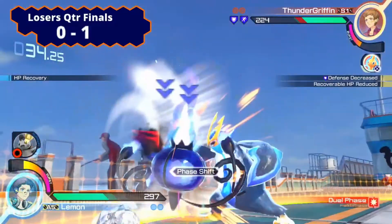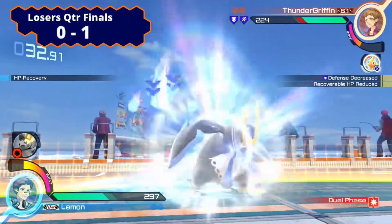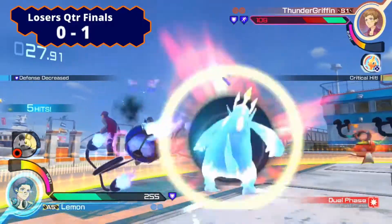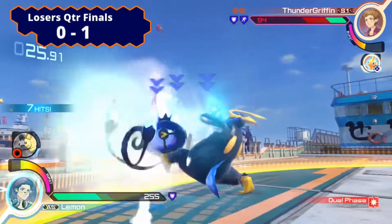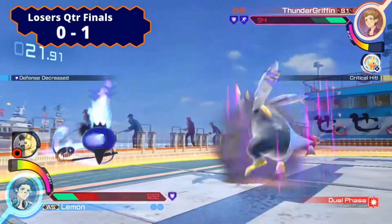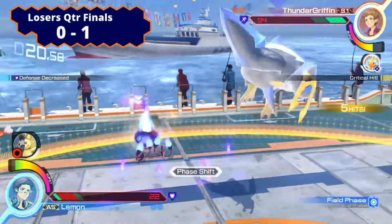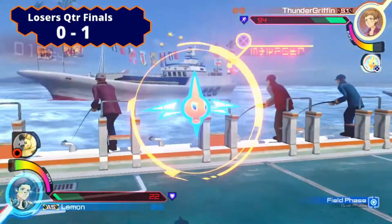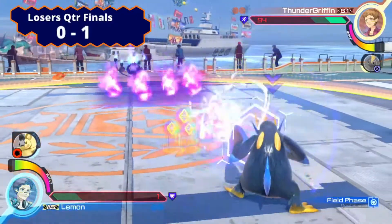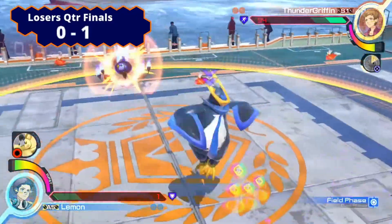Thunder Griffin trying to minimize, but he gets caught with a grab. Going for a defog into a follow up — oh, that was such a good follow up. Minimize. Look at that damage from Lemon. Trying to go for the serve into the grab, but no — he gets anti-aired. 5YY. Lemon cannot catch a break. Only 1 HP left and 13 seconds on the clock. Lemon has to do something.